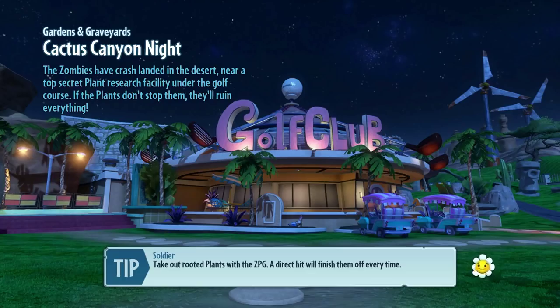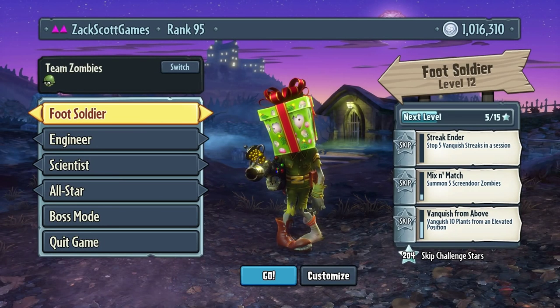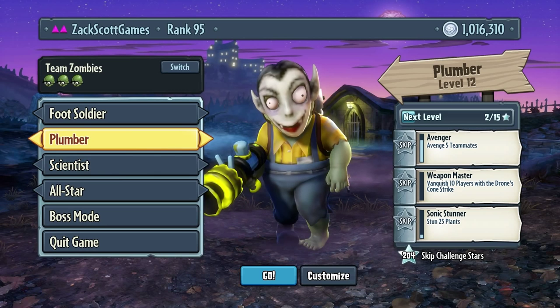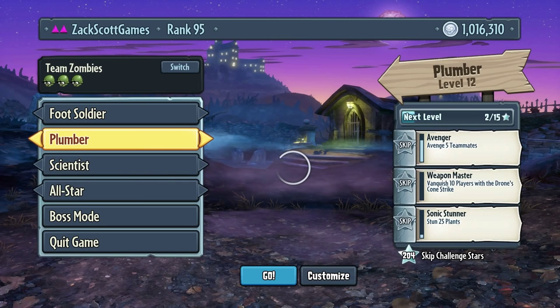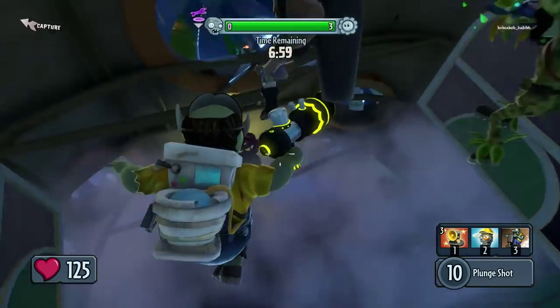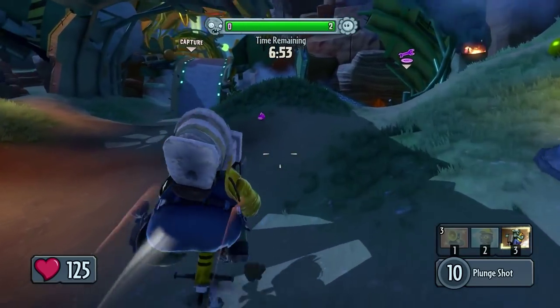Cactus Canyon Night — not so bad. This is what we've done the past couple times. I'm really curious if we can do this as zombies. Who should I be? Looks like foot soldier is not going to be the answer — maybe start off as Engineer.